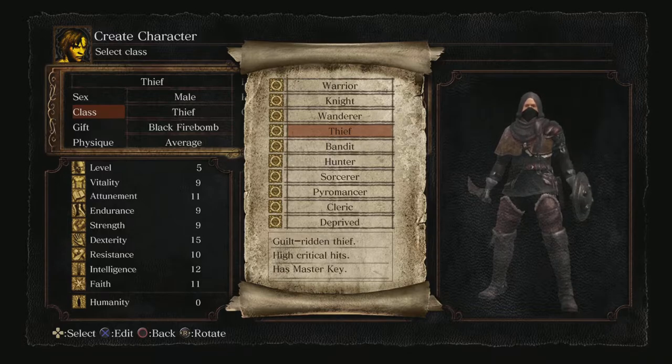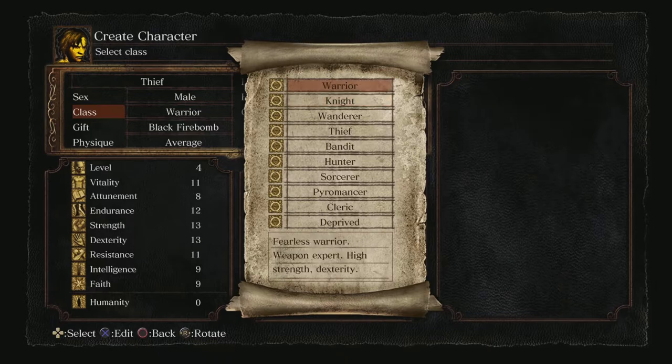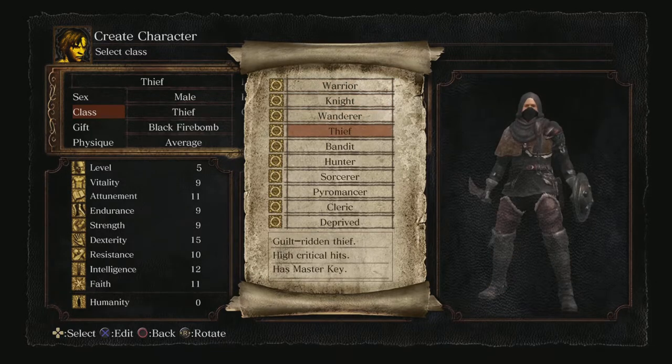11 attunement gives you one whole attunement slot, and one more point into attunement lets you equip two spells. Nine endurance — not a lot, so you can't equip very heavy stuff and expect to move quickly. Nine strength is the lowest thus far, meaning the Thief cannot even one-hand a longsword. Something you should do with some early levels is put a few points into strength, maybe up to 10 or 12, so you can use things like the longsword or broadsword if you find it.